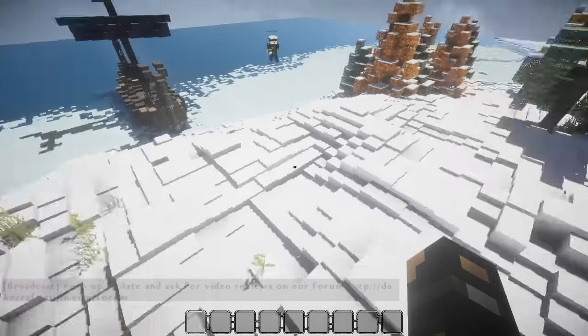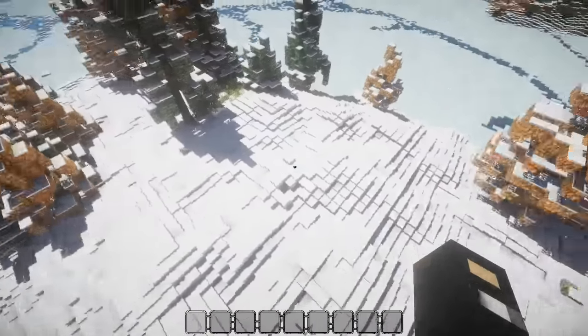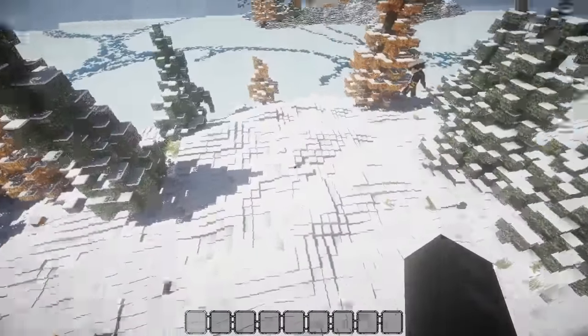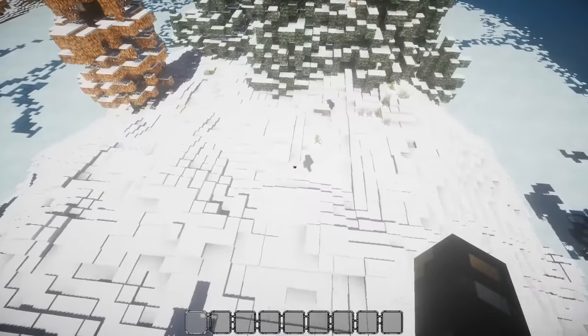I think the idea is they've been out pillaging, they're on the way home, and they decided to hang out here. This is going to be a little island where we build probably a tower and a broken building, and they'll have a little camp in there. It's going to be a nice small series.